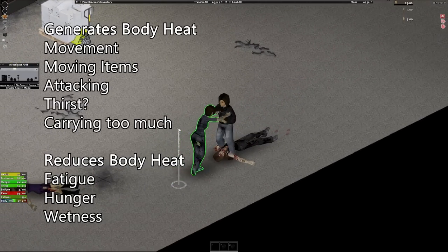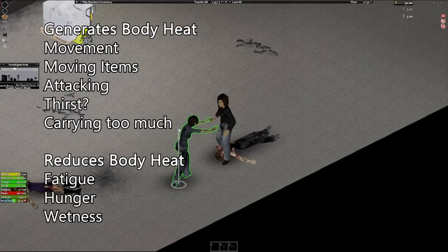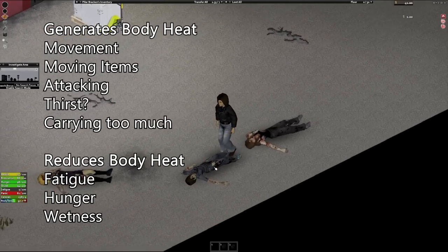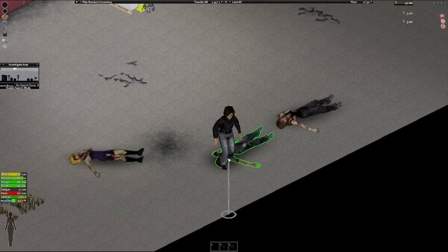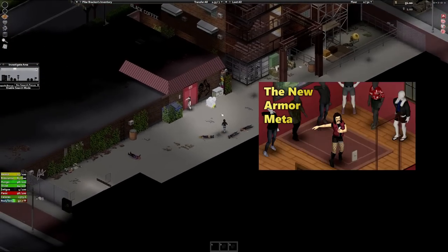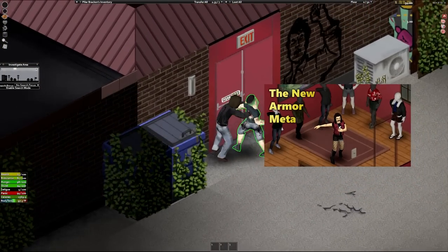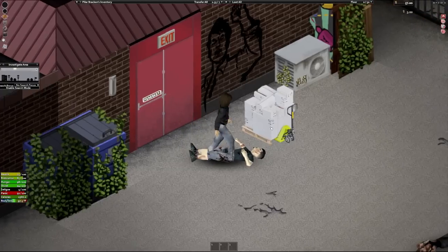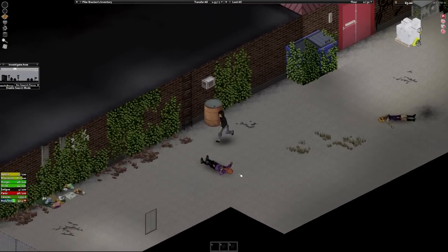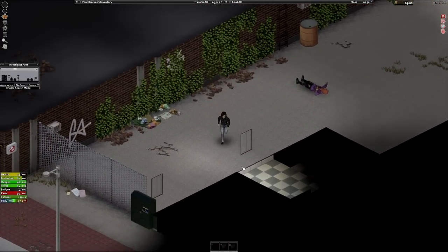Walking, running, swinging your weapon, even just moving items from one container to another all generate body heat. The true grasp this mechanic has on gameplay is vast. You can min-max the temperature changes with your clothing and even go naked during the summer. I made fun of the no pants gang in a previous video being meta, but this honestly messes with the fashion meta too. Seriously, being naked is meta during summer. I might as well install some mods and walk around looking like a Kill la Kill character.